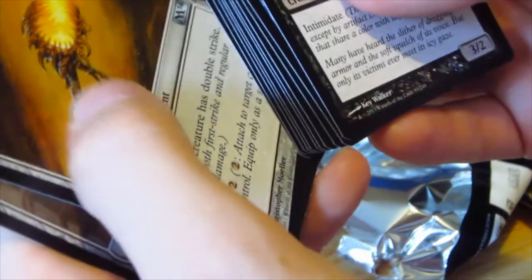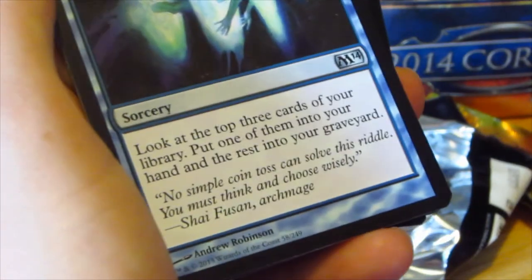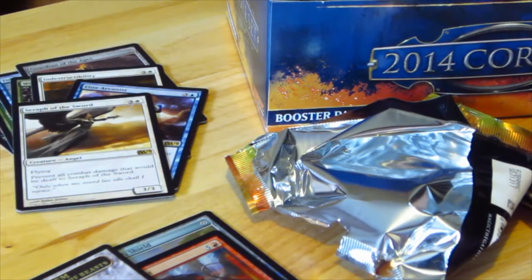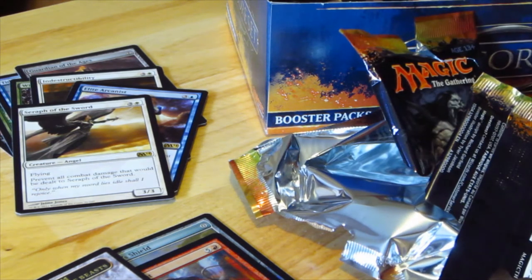Staff of the Sun Magnus. Fire Shrieker. Glimpse into the Future. Not too bad of a rare. I'm not getting as crazy pulls as some people. I've noticed some people are getting insane pulls — Jeremy from MTG Headquarters, from his fat pack, got like three mythics, which is insane.